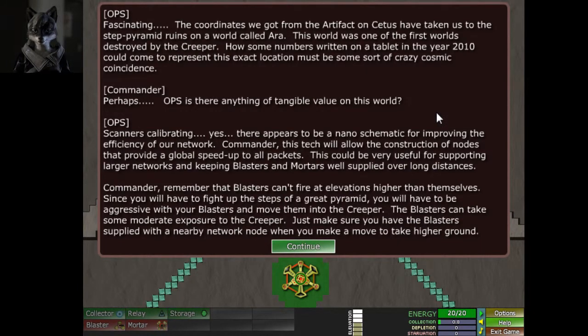The map worries me. The coordinates we got from the artifact on Cetus have taken us to the Step Pyramid Ruins on a world called Aura. This world was one of the first worlds destroyed by the Creeper. How some numbers written on a tablet in the year 2010 could come to represent this exact location must be some sort of crazy cosmic coincidence.